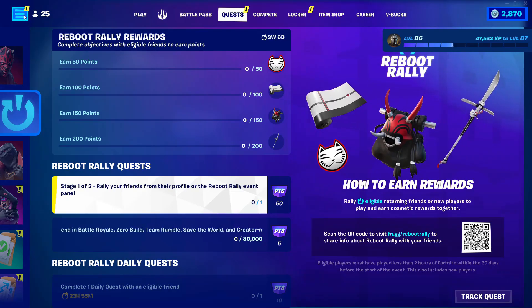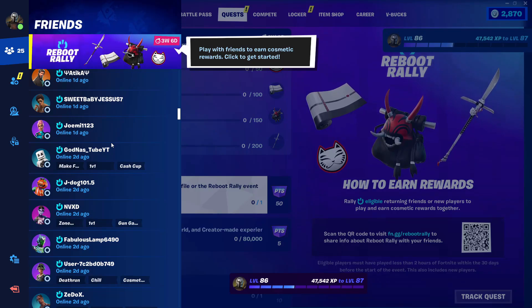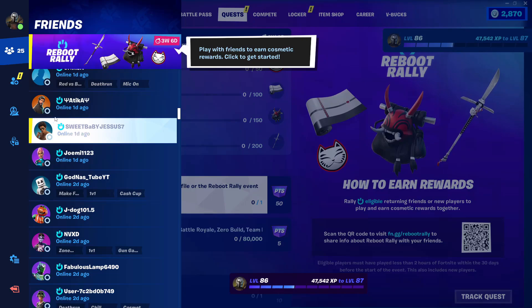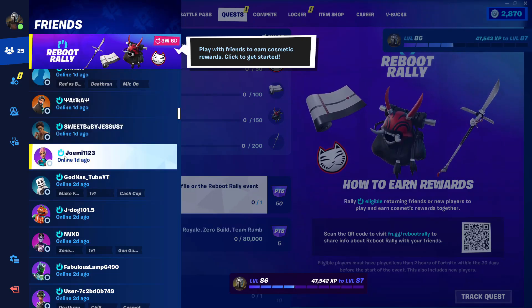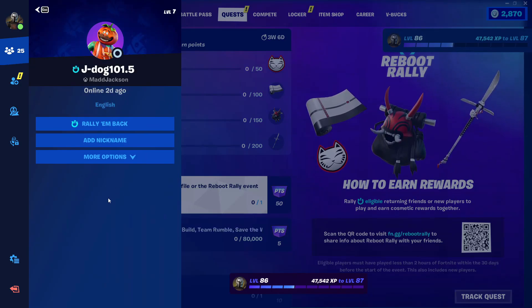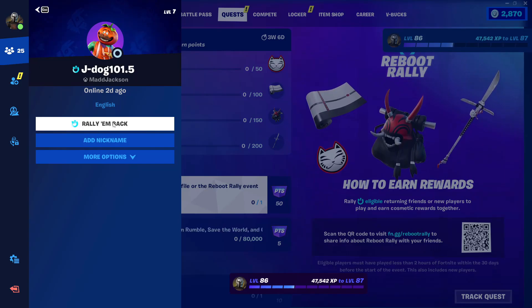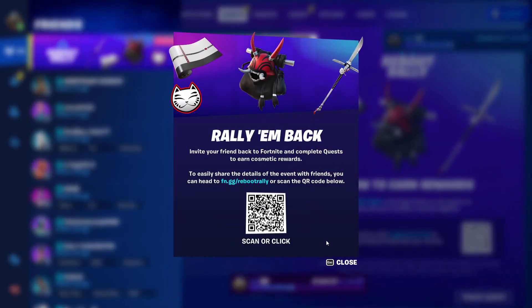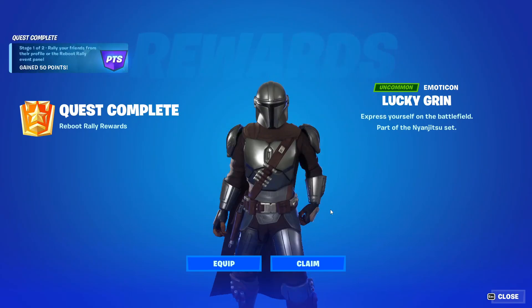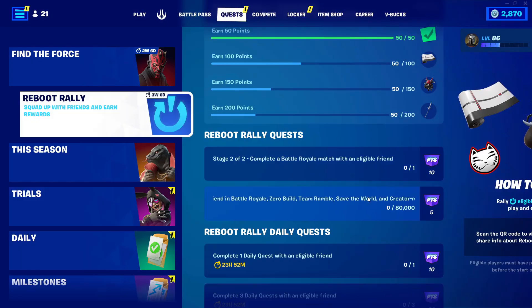Simply open your friend list and go all the way down until you find someone who hasn't played the game for a while. For those players, you will see a special icon mark. You can rally these players — just click on any of them and select the first option which is 'rally them back'. Select this and wait, and the quest is done. That's how easily you can complete 'rally your friend from their profile' panel.